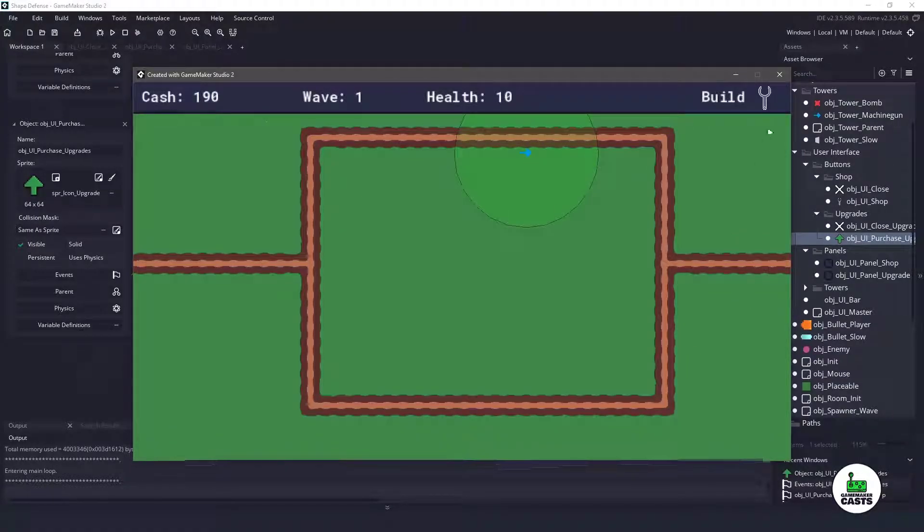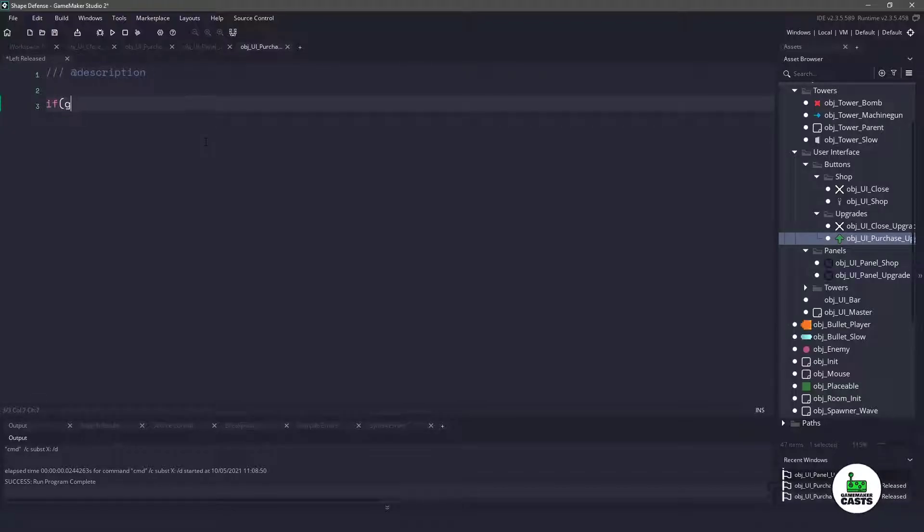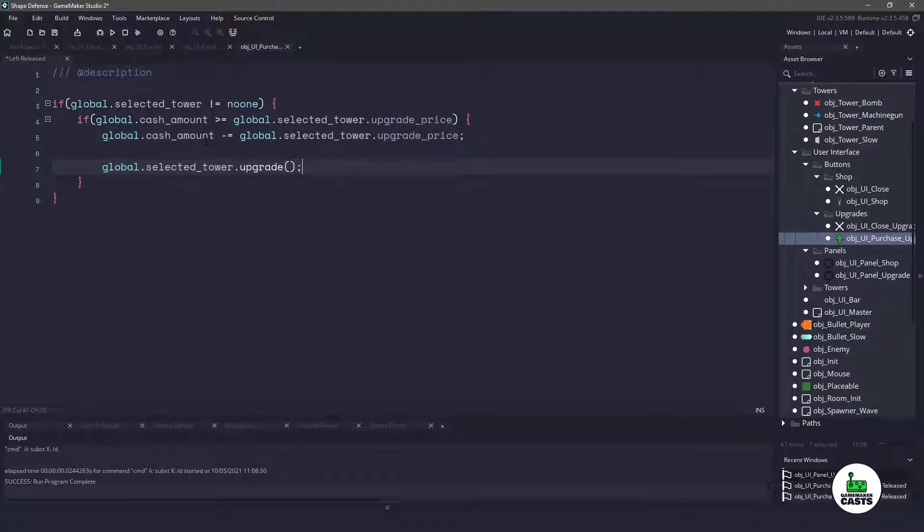For the upgrade button's left release event, the first thing we do is check that we have a tower selected — global.selected_tower must not equal noone. Then we check that global.cash_amount is greater than or equal to the selected tower's upgrade price. As long as we have enough money, we subtract the upgrade cost with global.cash_amount minus equals the upgrade cost, then call the upgrade function on that tower. The final thing is to refresh the labels by calling tower_select again and passing in the currently selected tower, so it gets deselected and reselected and the labels refresh.